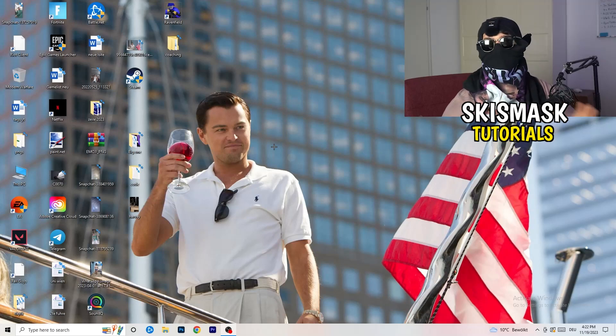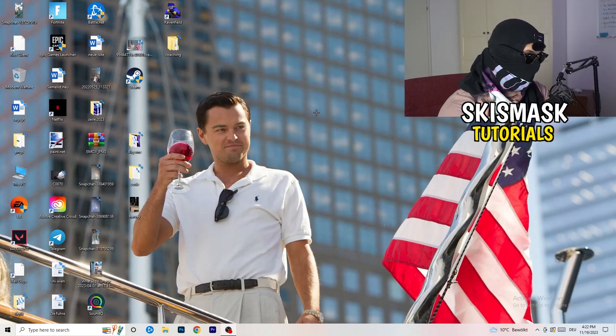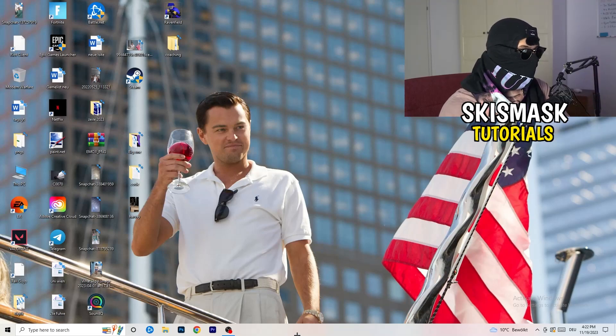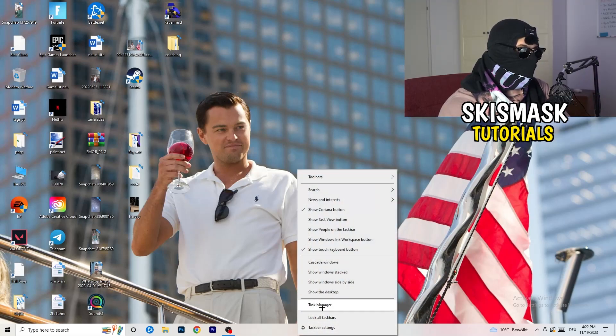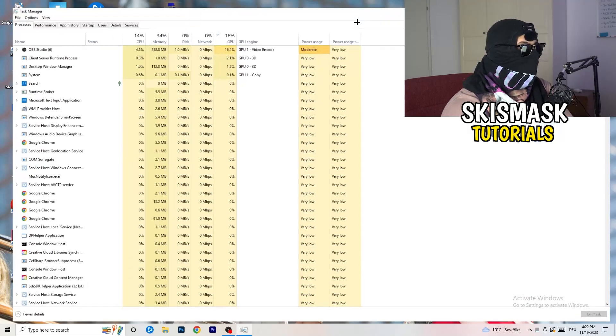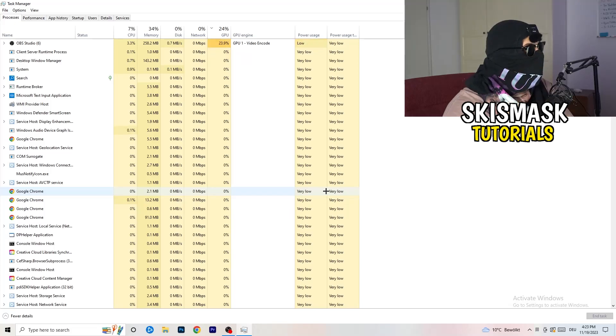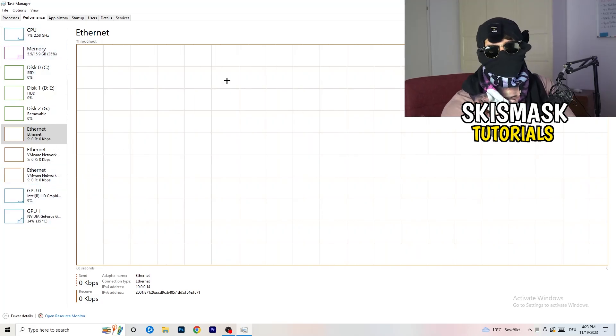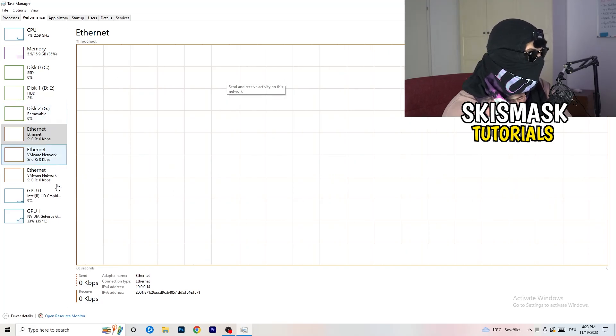Now let's go through what you can do on your PC to improve performance. First, navigate to your taskbar — right-click on it and open Task Manager. Go to the top left corner of your screen, click on Performance, and then in the bottom left corner of that window, click on 'Open Resource Monitor'.